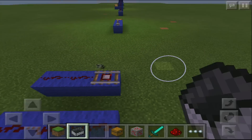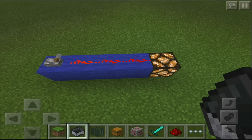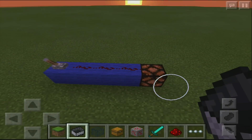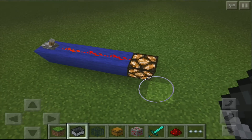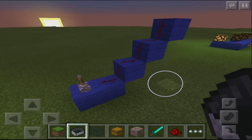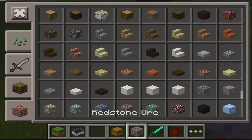Now what can you do with redstone pulses? You can put them into output blocks. As you can see, you can turn a light on and off really nicely and simply. You can also trigger a door, TNT, and things like that — to blow up or open doors.